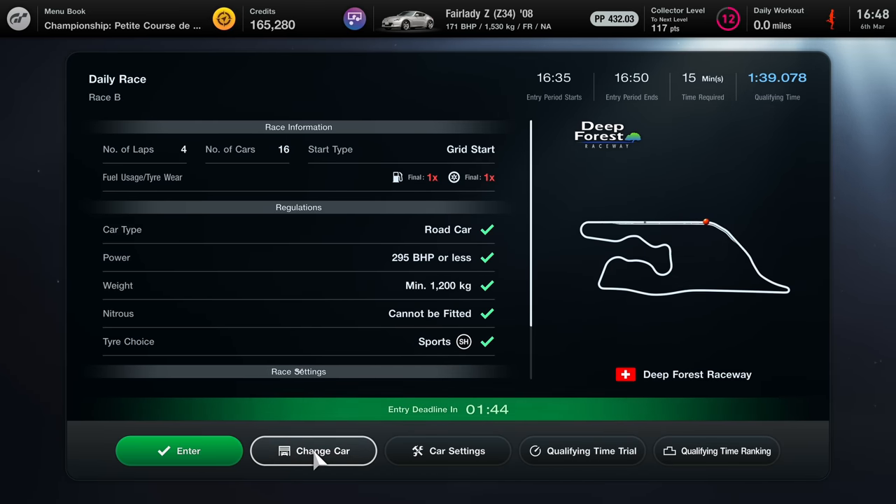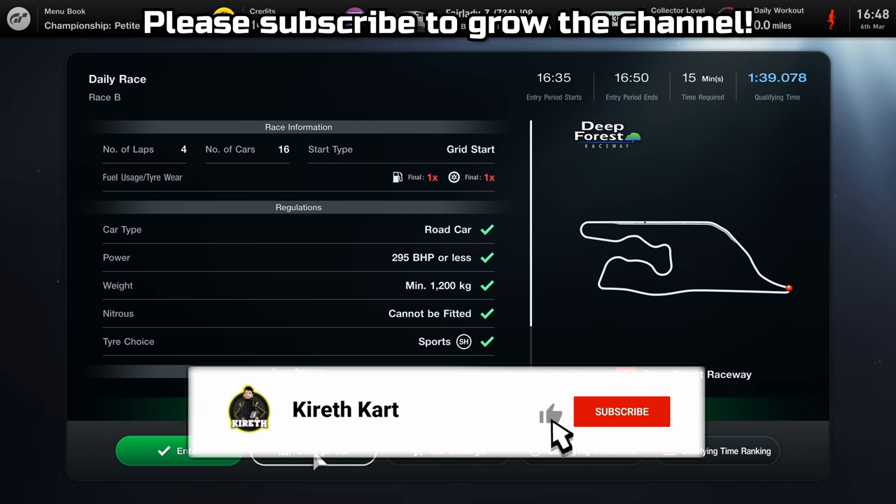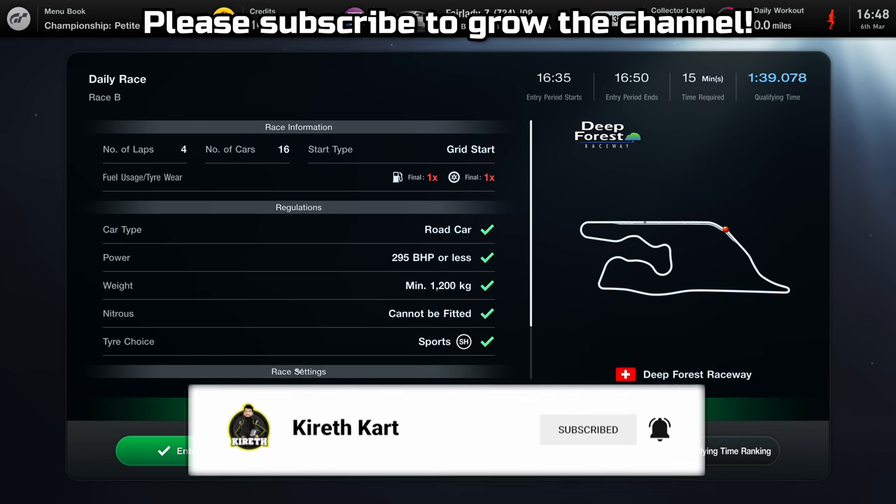You really have to understand the core requirements of entering the daily race when it comes to brake horsepower and weight, and you basically want to be as close to those numbers as possible. You want to increase your brake horsepower to the maximum possible amount and you want to have your car lightened to the maximum possible amount as well. If you're not close to those numbers then something is not right, and if you actually want to be competitive you're probably going to have a bad experience.